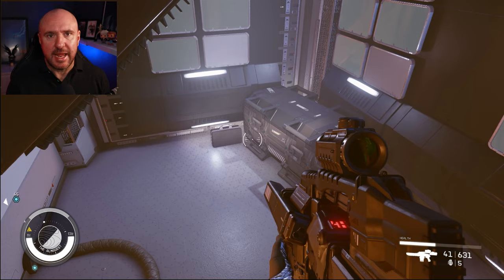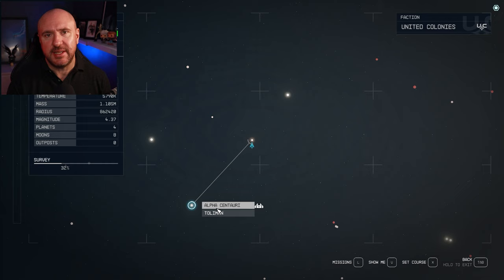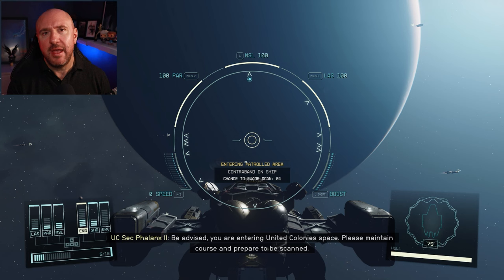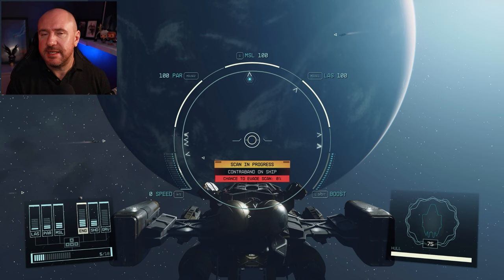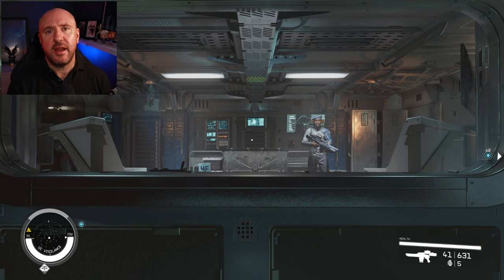Before you grab all the contraband, note that you're going to lose it in the next step, so just grab one and come back for the rest shortly. For step two, head over to the Alpha Centauri system and land at New Atlantis. While trying to land, you'll be stopped by UC Security — they'll scan your ship, detect the contraband, and give you a few options: you can attack or go quietly. You want to go quietly.